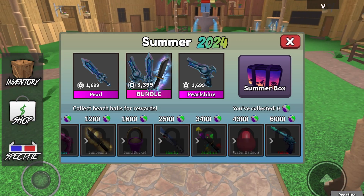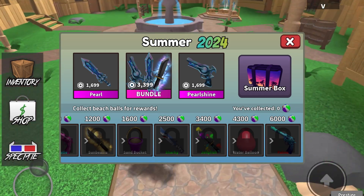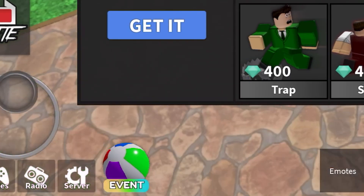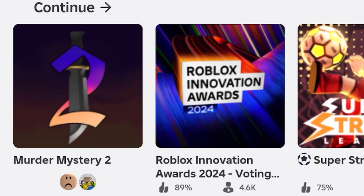This update is honestly really cool. There's a new bundle, a new box, a new battle pass, a new lobby, and I'm pretty sure a new map. So this update is honestly really big — it's almost as big as the Halloween and the Christmas updates. Also, there is a little beach ball icon which you can click to go to the event. And if you go to shop, there is a new summer icon. The MM2 icon just updated for summer, and it is the same theme as the palms knife, which is really cool.